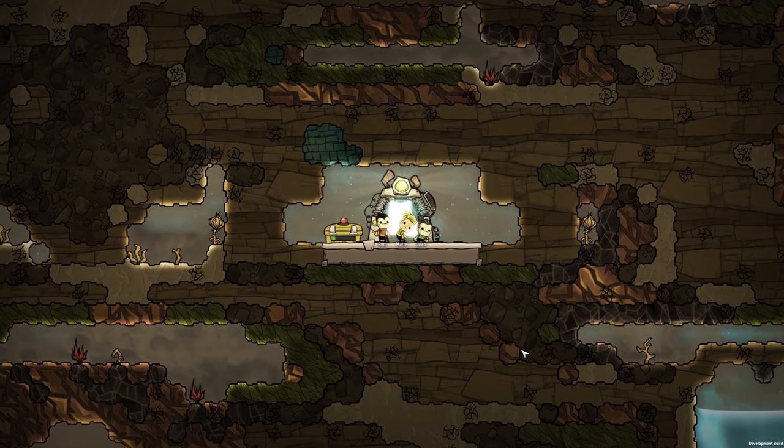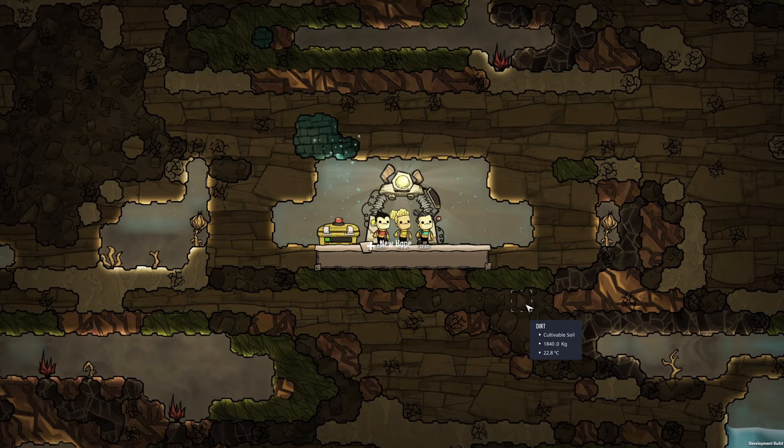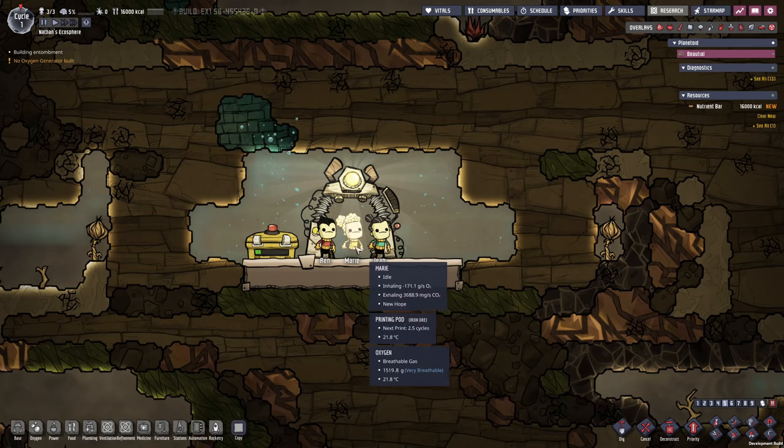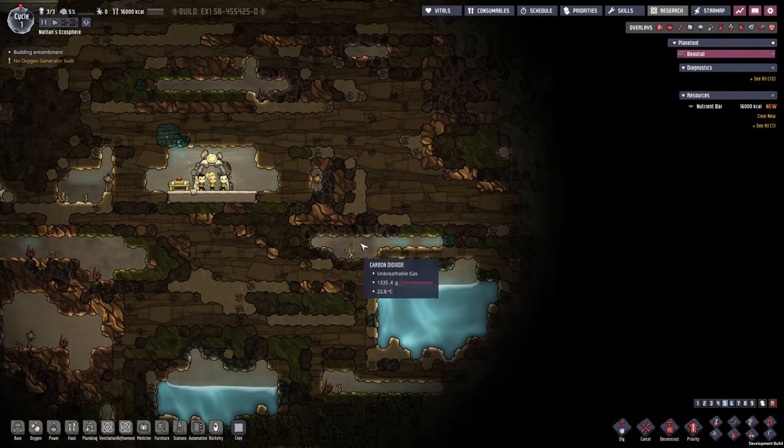Here we are — beautiful, always looking forward to a new beginning. Right at the start we want to hit the pause button in order to get the first cycle planned. During the first cycle we want to take care of some of the duplicants' needs: first and foremost we need a bathroom and a place for them to sleep. Later on we'll also have to deal with food, oxygen, and other needs. Let's have a quick look around — we have a couple of water pools to take advantage of.